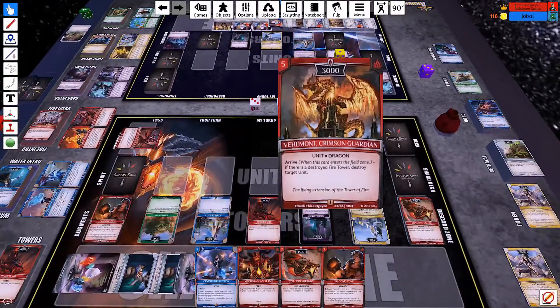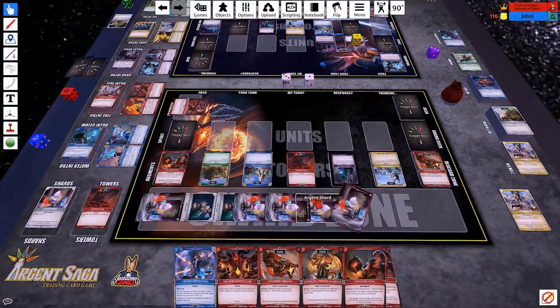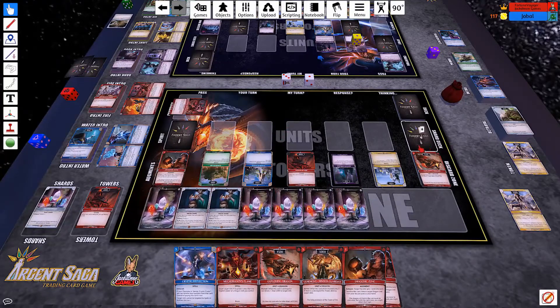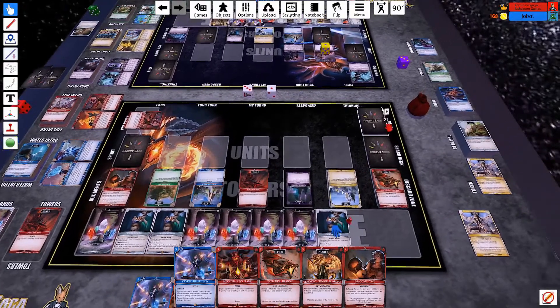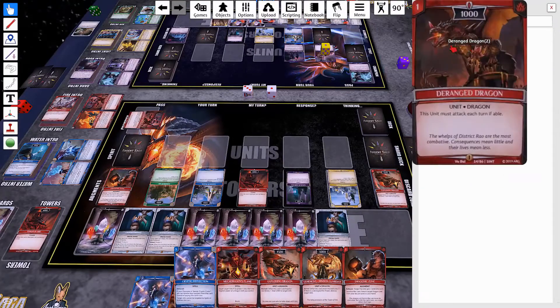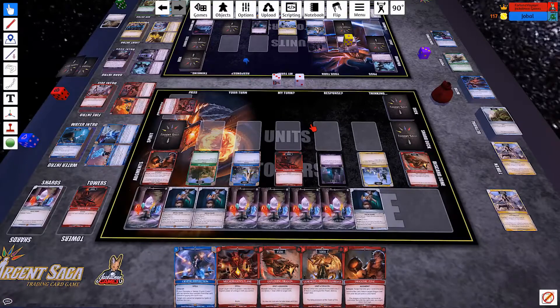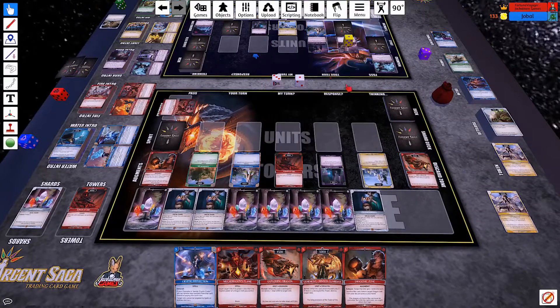Unfortunately, there's not a destroyed fire tower yet, so he does not get his ability. I untap and shard. With my shard I get to search and put this guy on the bottom. Now what do we have? Nothing that really helps me unfortunately. I can get this guy down for 5, then pump him up to 4000, which gets rid of him — unfortunately he still attacks.